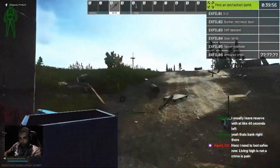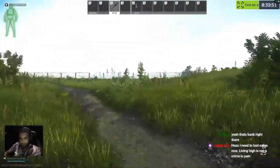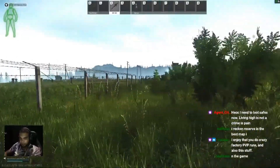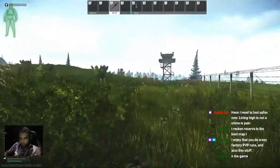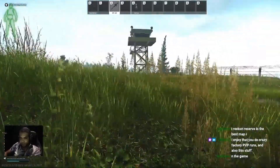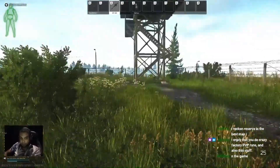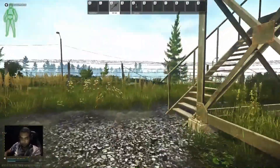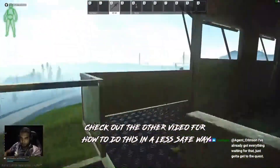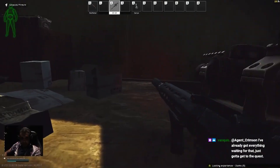When you spawn, the first step is to run immediately to the closest sniper tower and get up there. There are two ways to play this style - a super safe way and a more risky but fun way. The first step for both is to get up into a tower, and you want to get up there before someone has a chance to spot you. If you delay, it's only going to get worse. As soon as you get in the tower, you're going to want to hide.